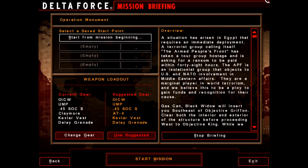A situation has arisen in Egypt that requires an immediate deployment. A terrorist group calling itself the Armed People's Front has taken a tour group hostage and is asking for a ransom to be paid within 48 hours. The APF is an isolationist group that objects to U.S. and NATO involvement in Middle Eastern affairs. They are a marginal player in world terrorism, and we believe this to be a ploy to gain funds and recognition for their cause.